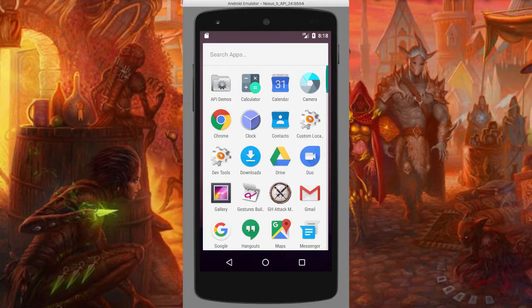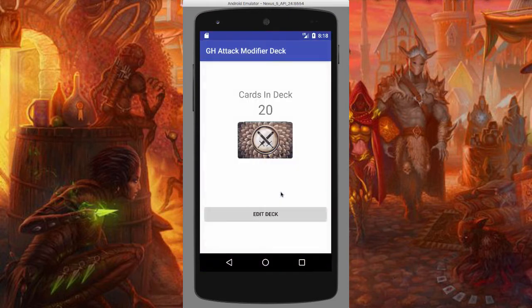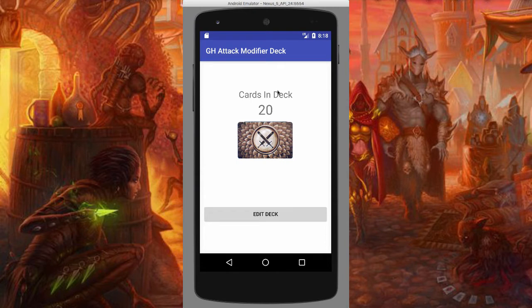The app is pretty simple. The first thing you do is click on the Gloomhaven attack modifier deck icon — that looks like the two swords here. You're going to see your starting deck. You'll notice that there are 20 cards in the deck, because the starting deck in Gloomhaven has 20 cards, and this is automatically loaded with the cards you need for the original deck. You just click on it to draw a card, and every time you draw a card it tells you how many cards are left in your deck.